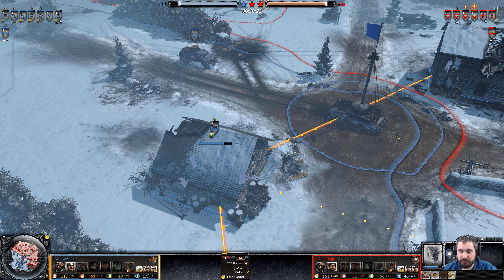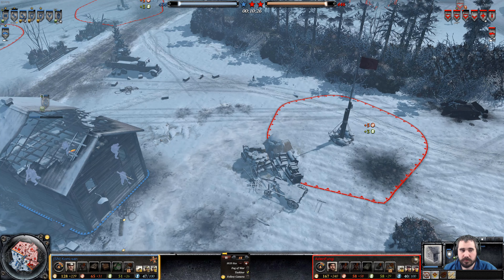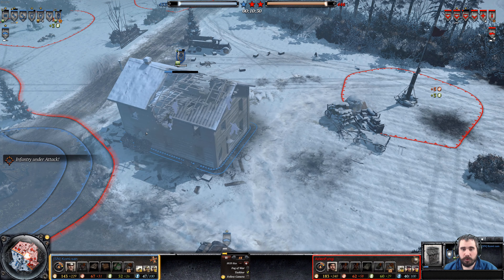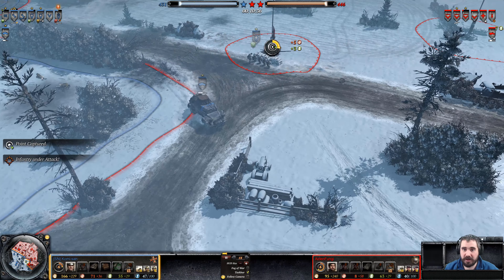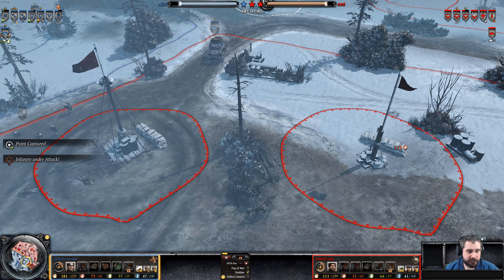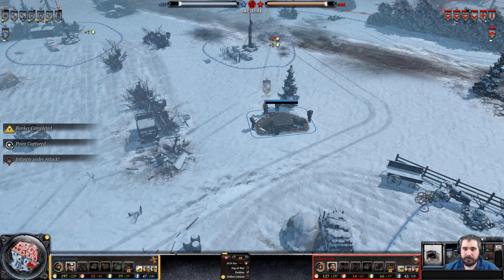This MG42 needs to fall back and get some healing because one or two mortar rounds have been taken out. Panzer Track squad receiving some mortar hits. That white phosphorus splash got him good.